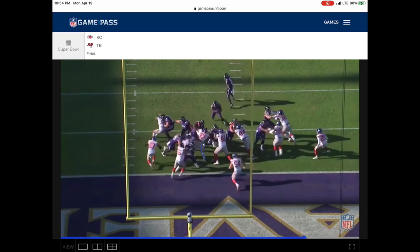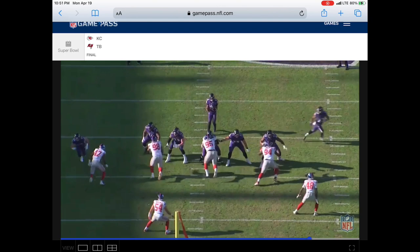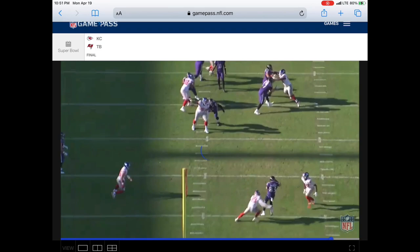He takes his right arm up underneath the shoulder pads of the guy and moves them physically. Again, center and right tackle. It's a pass pro set right here. Good job by 68 right off the bat and 70. Pass complete. Not too much more to look at here besides pretty good pass protection by both 70 and 68 right here.